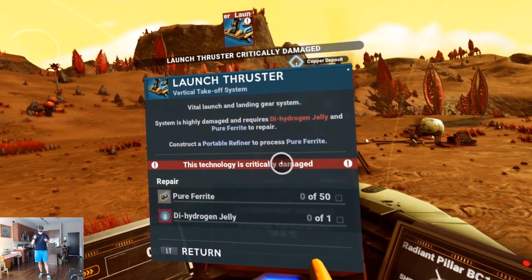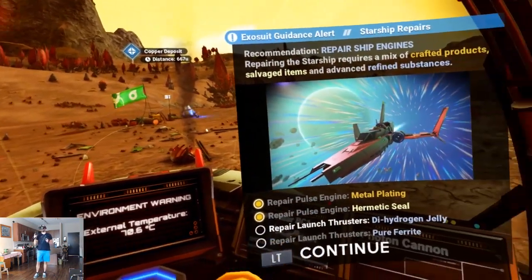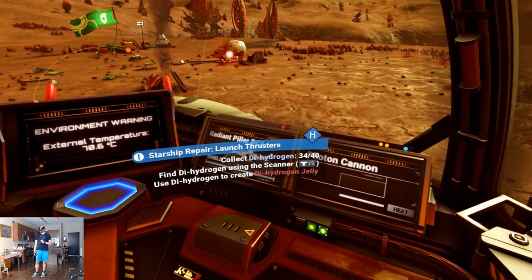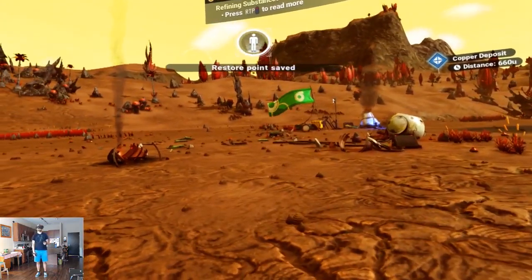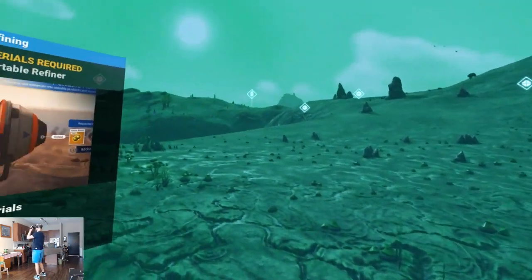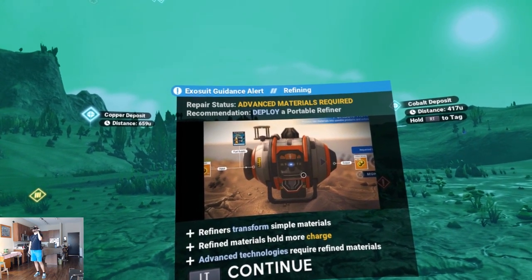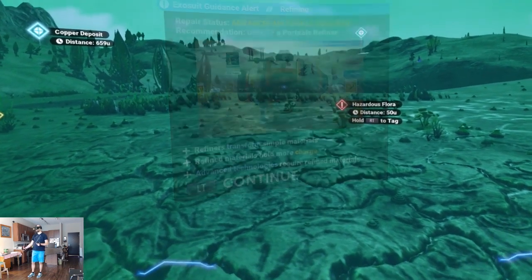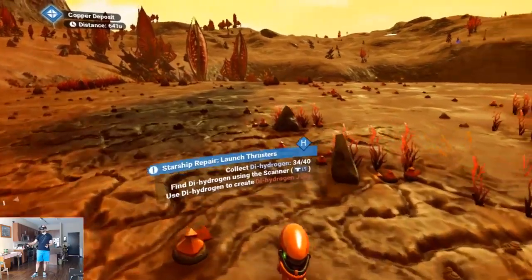Launch thruster critically damaged — I'm gonna need dihydrogen jelly and pure ferrite. Dihydrogen: 34 out of 40, we're almost there. Dihydrogen is how we create dihydrogen jelly. Refining advanced materials required — recommendation: deploy a portable refiner. Refiners transform simple materials and hold more charge. First let's get the dihydrogen, then it sounds like we need the refiner to create dihydrogen jelly.